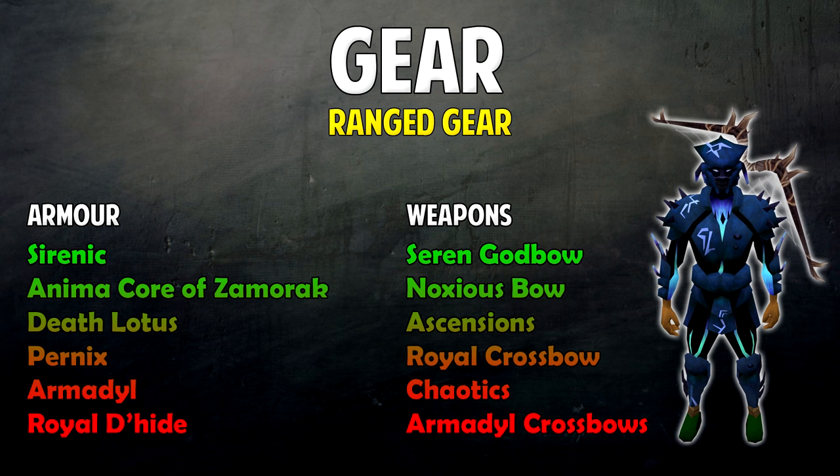For Ranged, the best armor is Sirenic, then Anima Core of Zamorak, Death Lotus, Pernix, Armadyl, and Royal Dragonhide. As for weapons, the best is the Seren Godbow, then Noxious Bow, Ascensions, Royal Crossbow, Chaotics, and Armadyl Crossbow. A Royal Crossbow is very easy to come by and quite cheap, so you should have no reason not to have a decent weapon.